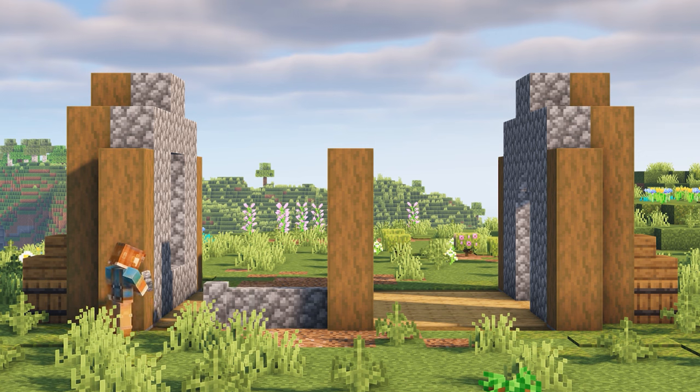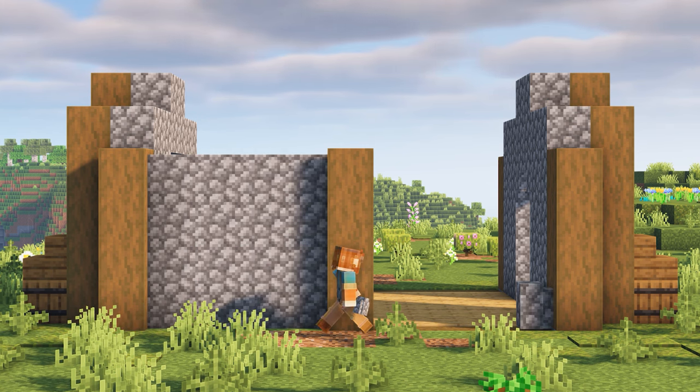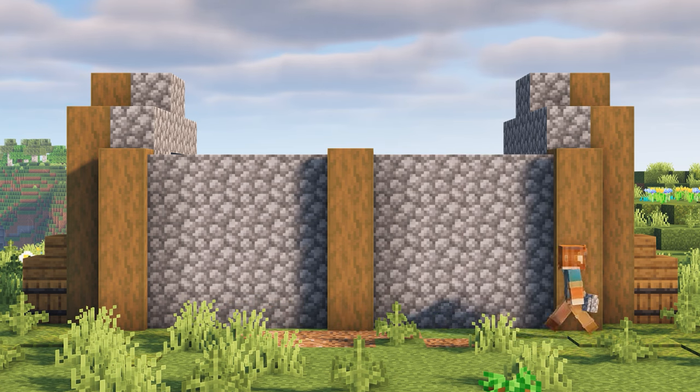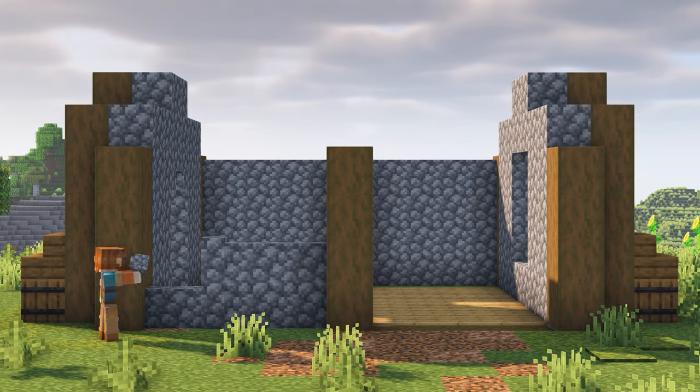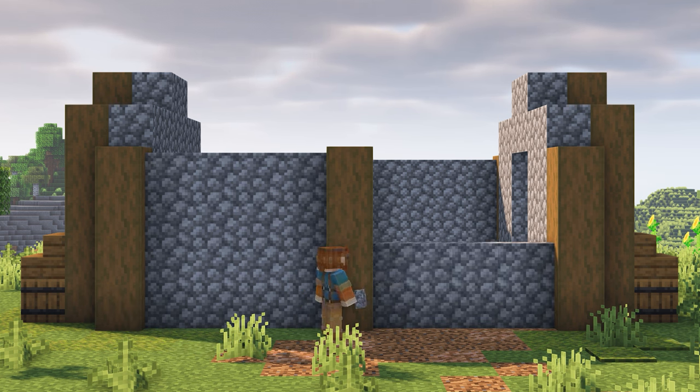Moving to the left side of the house, let's build up four high cobblestone walls in between the pillars. Let's fill in the gaps in between the pillars on the right side of the house as well, again using cobblestone walls.